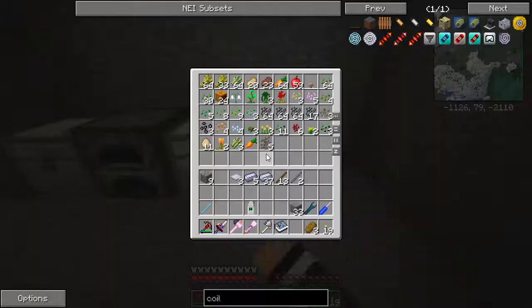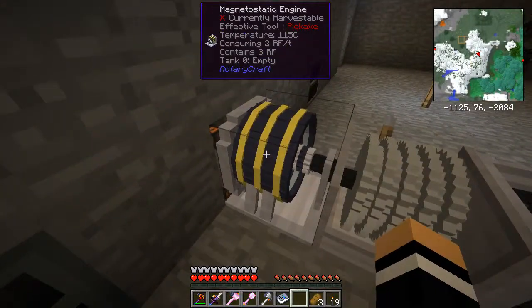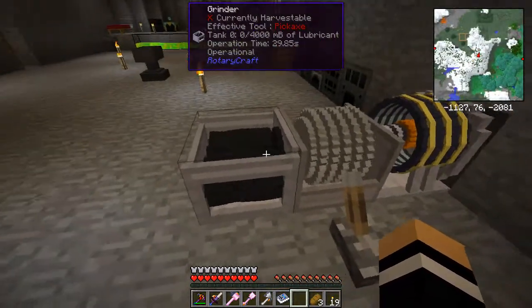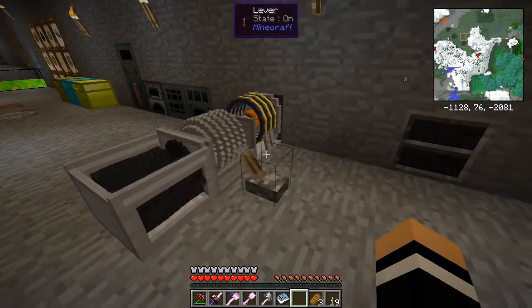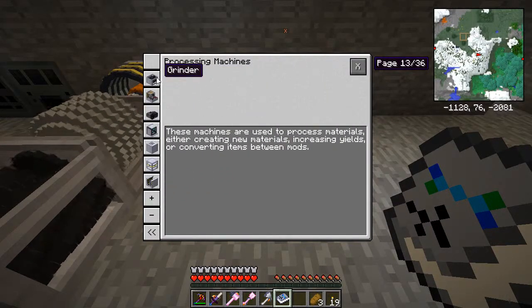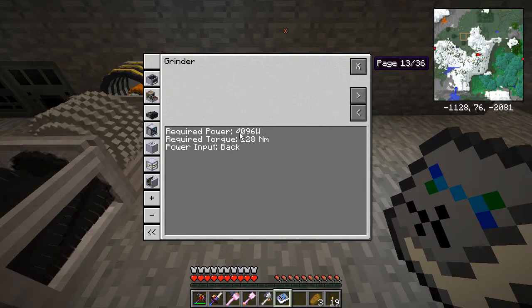Now all we need to do is get some canola seeds. Up over here, I did have a bunch of canola seeds, so let's get 64 of those. We know that's still running. Put the canola seeds in there. And now, hopefully, when we switch this, the stored energy comes out. We're hitting the right power, the right speed, and the right torque for this - that is perfectly what we need. We need 128 Nm of torque and we need 32 rads per second. And that will give us the 4096 watts of power that we need, because you multiply these two together to get the power. When we look in the book at the grinder, it just says it needs that much power and that much torque. It doesn't say what speed it needs, but you can work it out by taking that number, divide by 128, and you end up with the 32 rads per second.